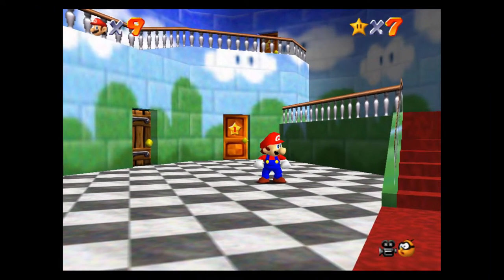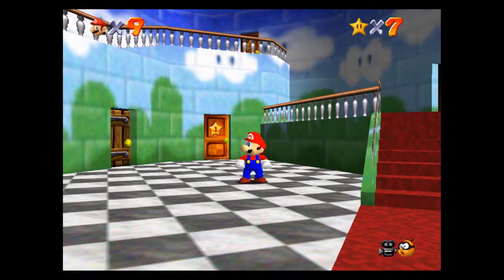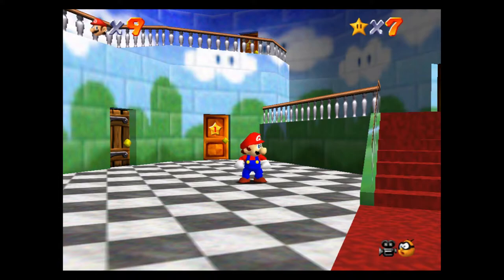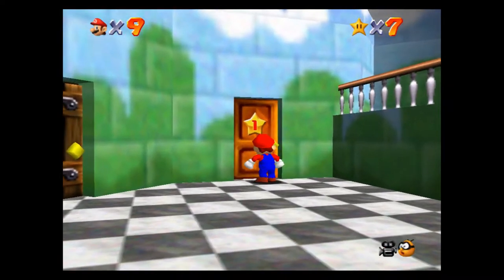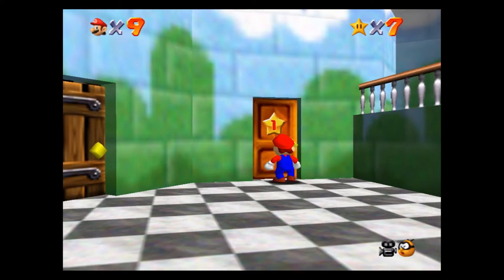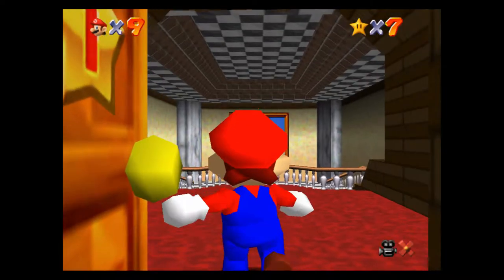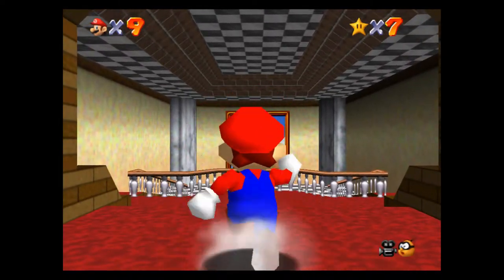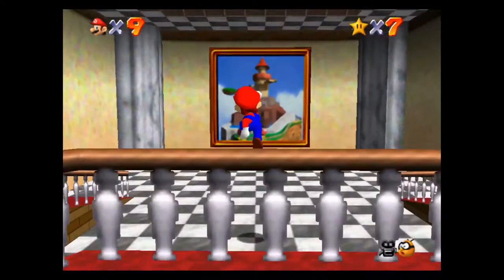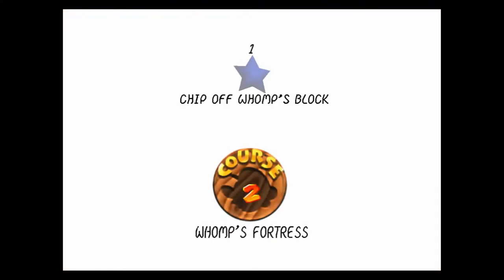Hey guys, what's up? It's Phil, and welcome back to another super exciting episode of Super Mario 64 playing on the Nintendo Switch. This is episode number two of the series — we just covered Bomb-omb Battlefield in the first episode and grabbed seven power stars from that level. Now we're going to make our way over to Whomp's Fortress and grab seven more power stars. Thanks so much for enjoying this content and playing along with me as we complete this 100% walkthrough of Super Mario 64 on the Nintendo Switch.